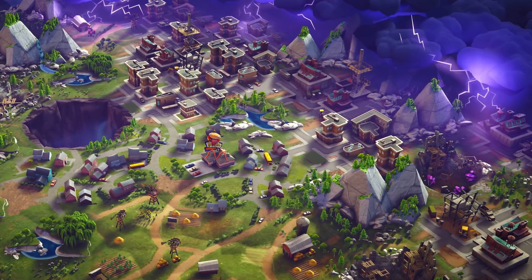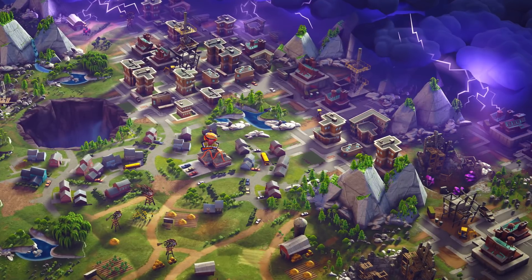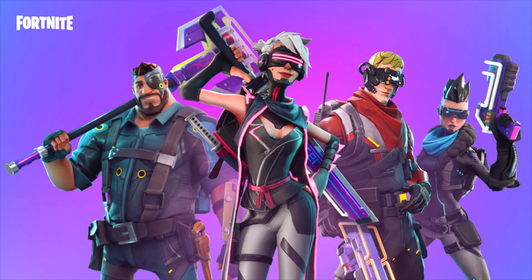First and foremost, there were some new cyberpunk heroes that were added. The theme of this update for Save the World is kind of like neon — everything's futuristic looking. So we've got these four new cyberpunk futuristic looking characters.